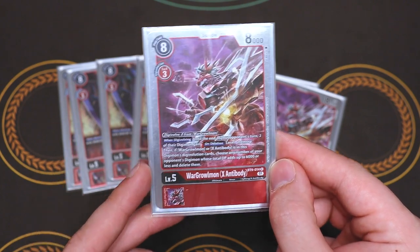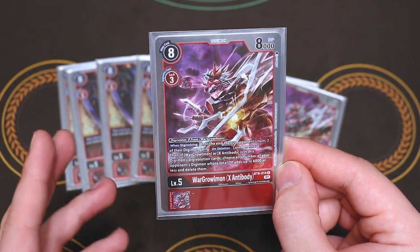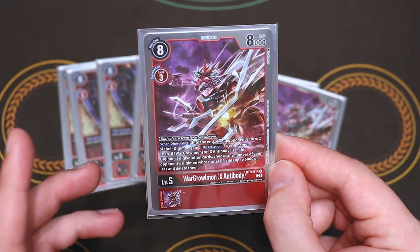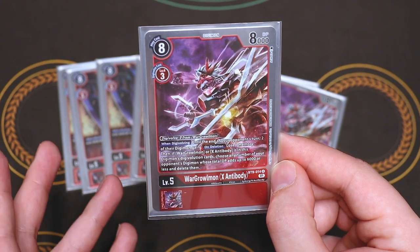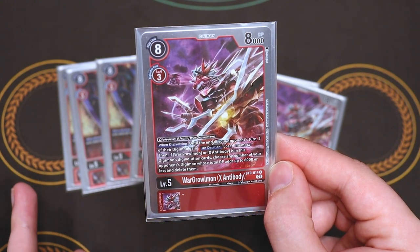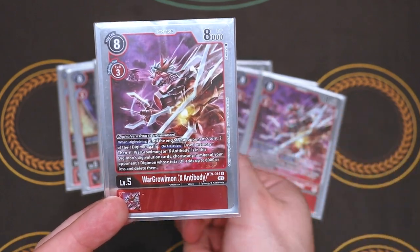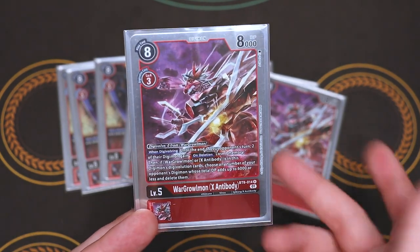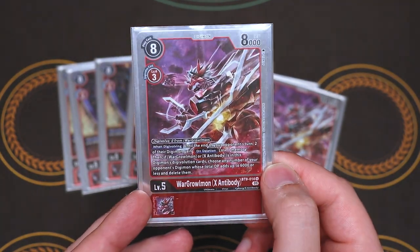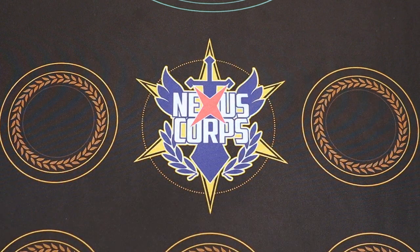War Greymon X-Antibody's main effect is: when it Digivolves, you choose two of your opponent's Digimon and they gain the effect of on Digivolution, your opponent loses a memory — this helps you gain some memory back. Continuing that, if you have War Greymon or the X-Antibody option in the Digivolution cards, you can delete an opponent's Digimon with six thousand DP or less. So you delete something, you can immediately activate the Security +1 effect, and then swing from there or continue into Gallantmon for your next Digivolution. These two go really well hand in hand. That's it for our Ultimates — we're only running the eight.